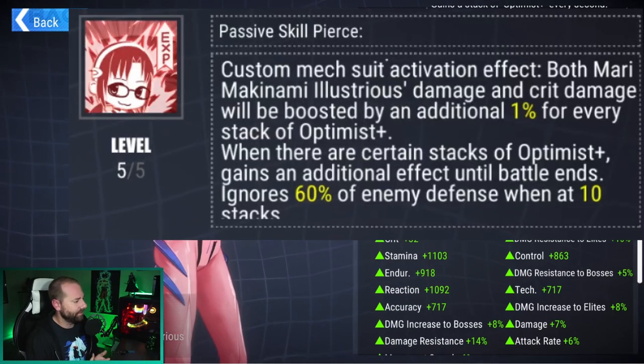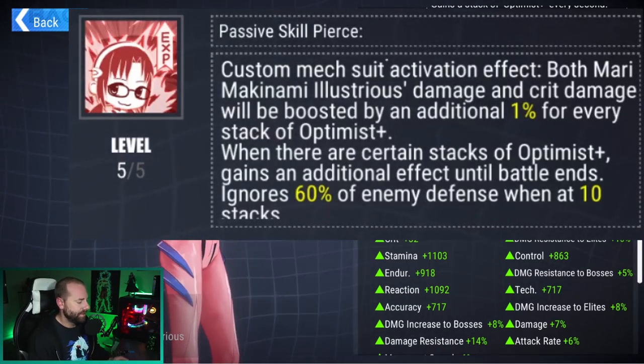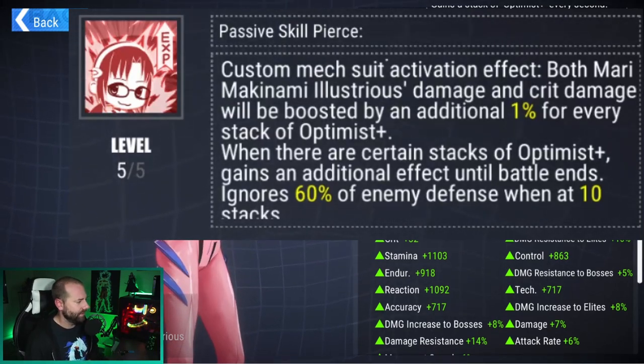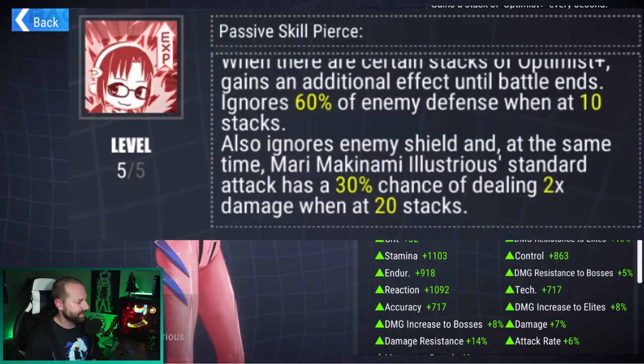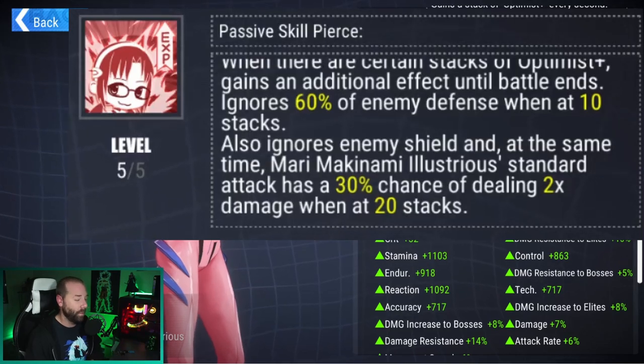When there are certain stacks of Optimus Plus, she gains additional effects until end of battle: she ignores 60% of defense at 10 stacks, also ignores enemy shields, and at 20 stacks her standard attacks have a 30% chance of dealing 2x damage. Let's go ahead and break down her skill kit and talk about what it means.